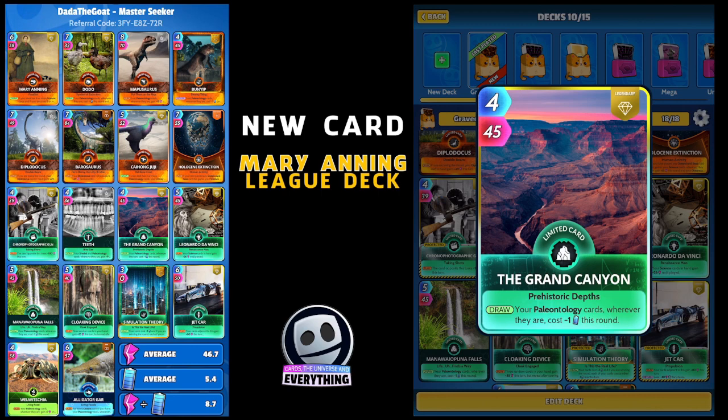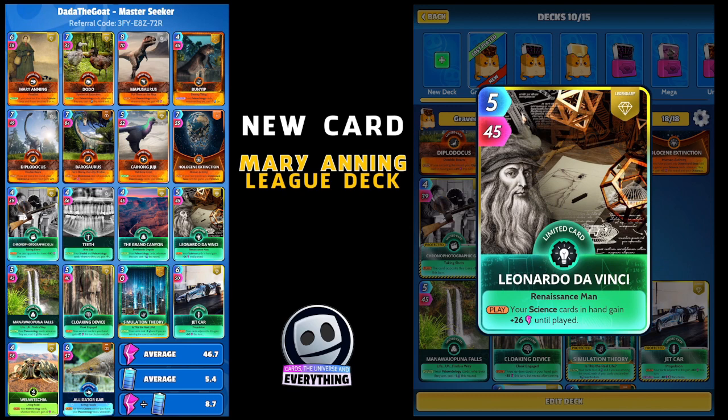I've been to the Grand Canyon - amazing place. Then Leonardo: because I've got eight science it makes sense to put him in. On the play, your science cards in hand gain plus 26 until played. Pretty useful - I've used Leonardo loads of times, always a steady card when you've got loads of science cards.